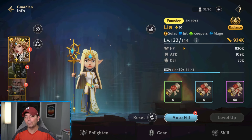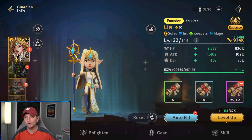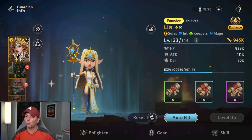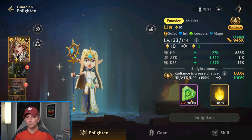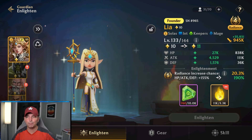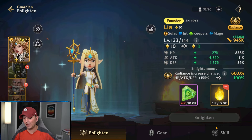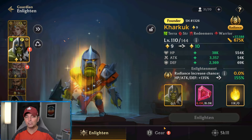My level cap right now is 144, and I'm on 132. Even using the 60 scrolls I just bought, it gives me only one single level. I am prioritizing leveling up Leah because of her skills and abilities. Looking at the enlightenment — the keeper souls — we need 10,000 souls to actually level it up. Our radiant is capped at 60 right now. At 10,000 souls there is a 40% chance to fail. Doing the enlightenment with the radiance together at the same time is the recommended way.